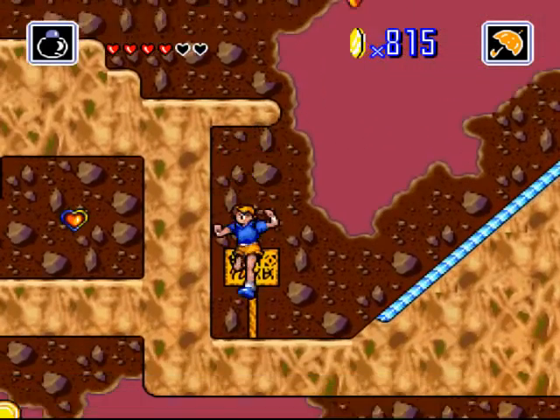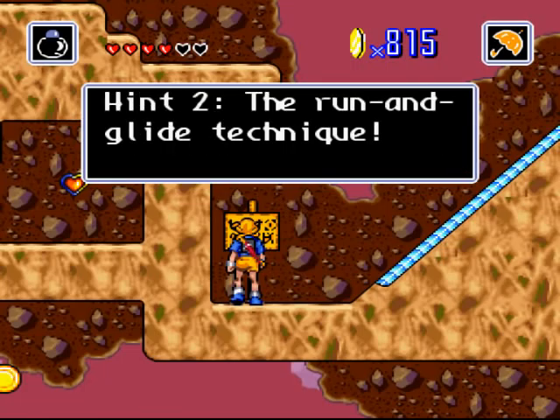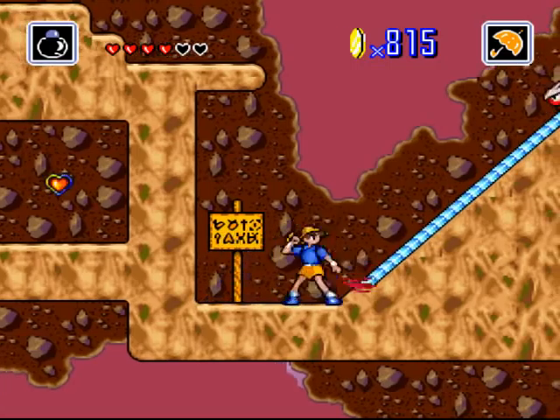Oh wow, that was a big-ass fail. Damn. Hint: strange umbrellas will go uphill. Hint 2: the Run and Glide Technique. Oh, I see.